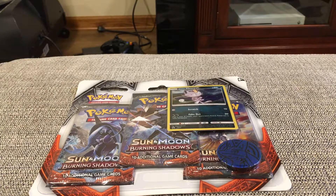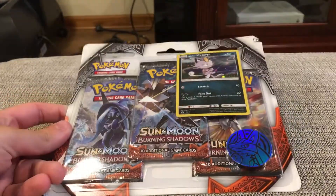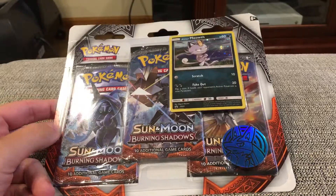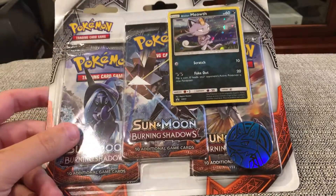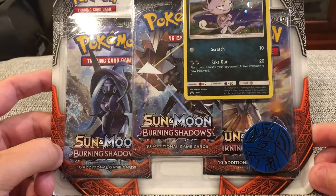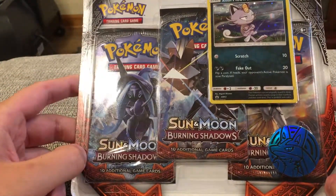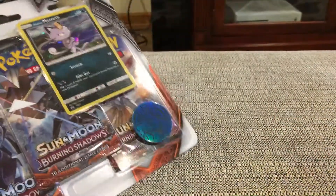Hello, this is EJWebz here, and today is finally the day of Burning Shadows — Sun and Moon Burning Shadows — released for the Pokemon TCG. I got a blister here from Meier: 3 packs, a coin, and a Meowth promo card. I'm going to open it up and show you what's inside.